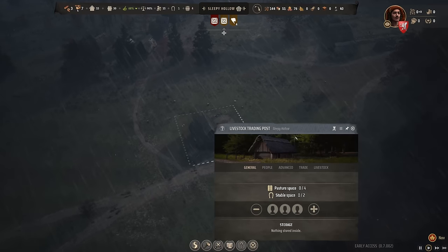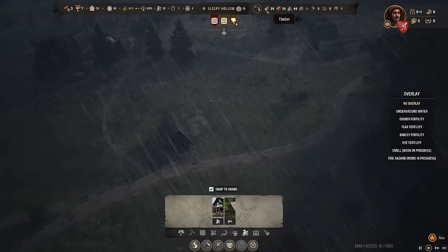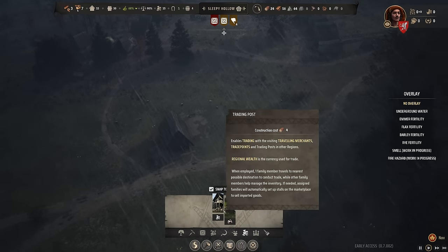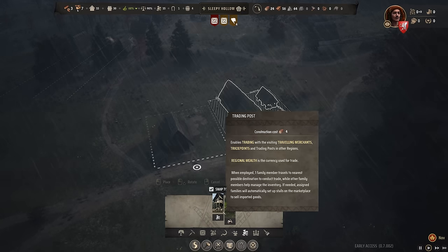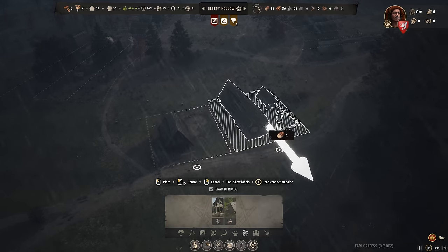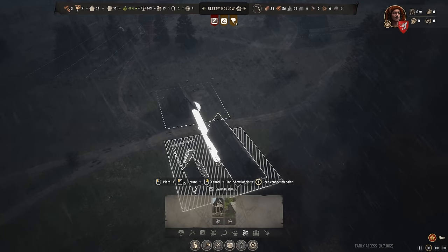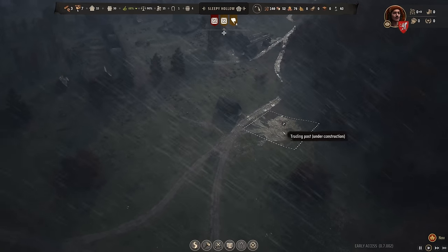My livestock trading post is up and running. I would also like to add a normal trading post, since we have enough timber. It enables trading with visiting merchants, provides trade points, and connects to trading posts in other regions. Regional wealth is the currency used for trading. Let's place it right next to my animal farming area, on the other side.